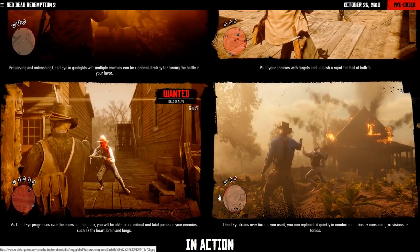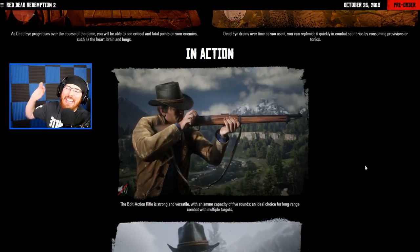As Dead Eye progresses over the course of the game, you'll be able to see critical and fatal points on your enemies — the heart, brain, and lungs. The red highlighting on an enemy's face demonstrates where a shot will be fatal. Dead Eye drains over time as you use it, but you can replenish it quickly in combat by consuming provisions or tonics — just drink or eat something to get it back.